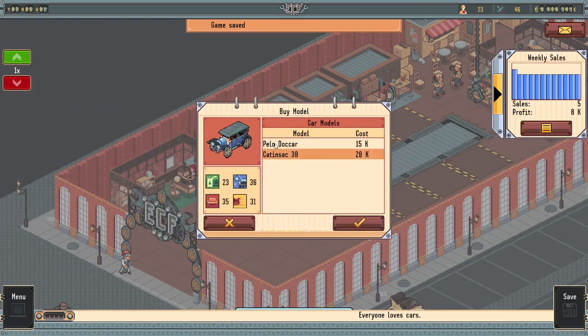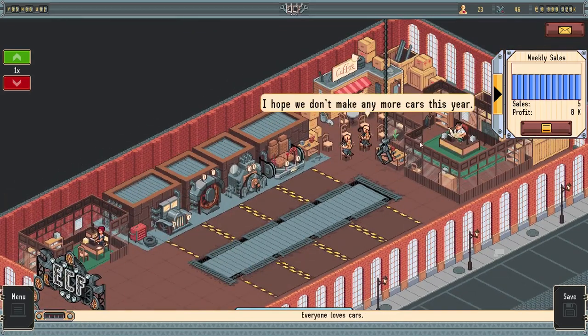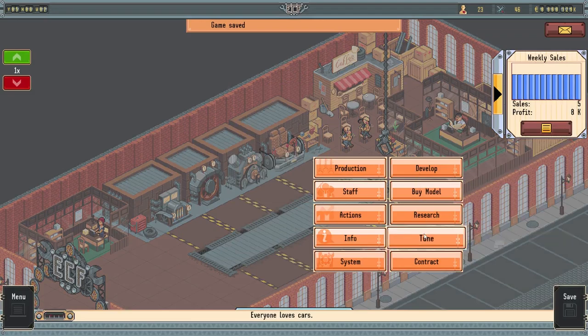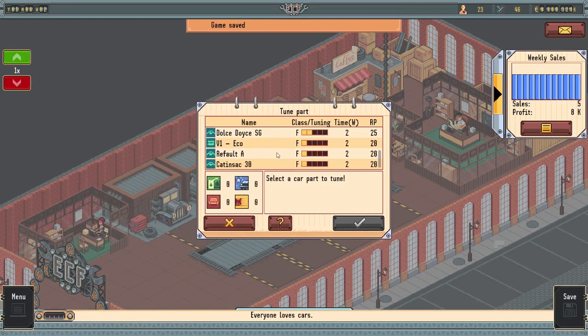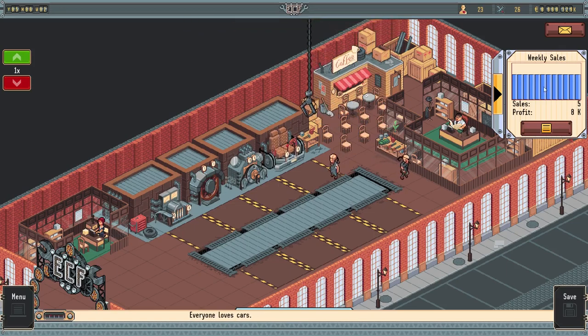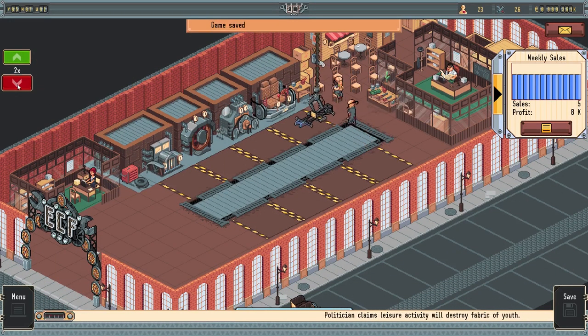Do we have anything new we can buy? Oh look at that thing - that's a gorgeous car, we're gonna buy that body. I was wanting to research the steel body but it doesn't look like that's gonna happen, so we need to tune up on our wood body. We're just not gaining research fast enough and I cannot keep releasing dump cars. It's not selling good right now and it overall hurts to develop and then sell it and barely make any profit. Let's go ahead and tune this wood up real quick and see if we can get something decent going here.